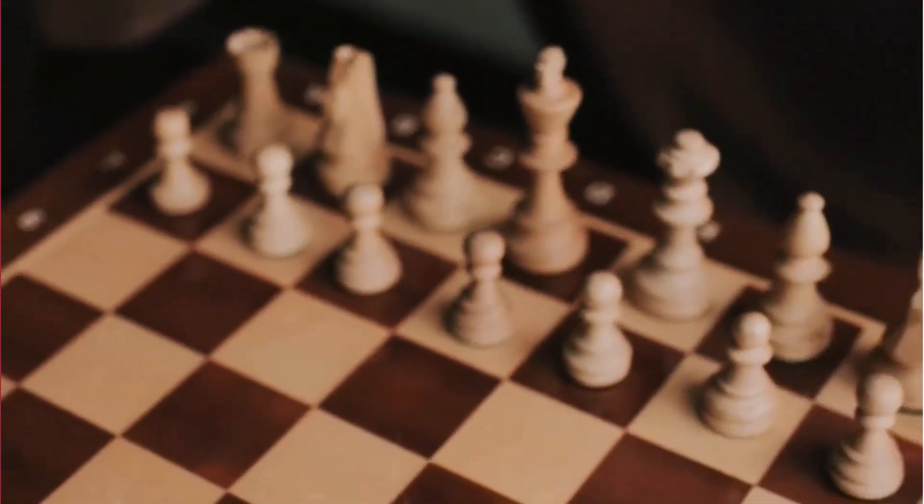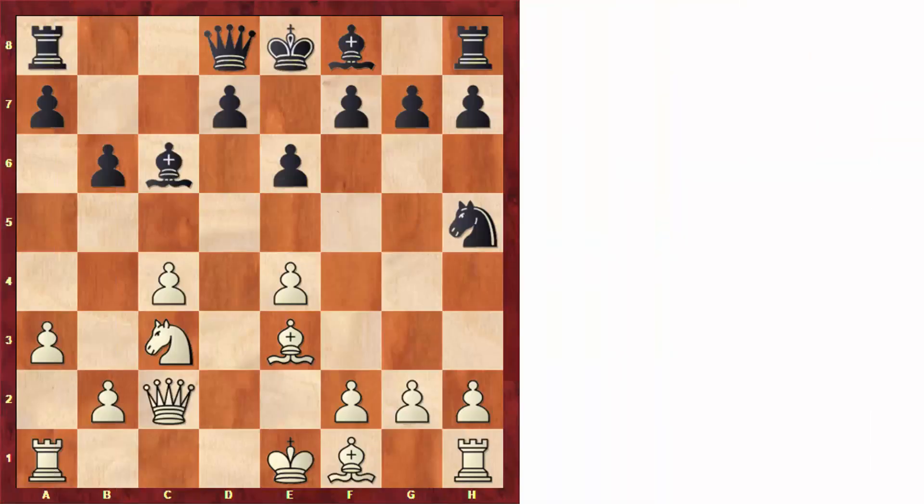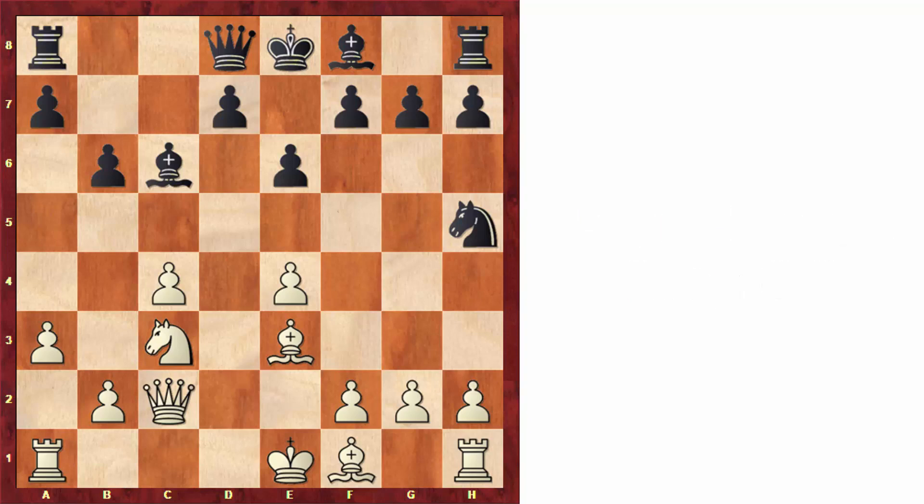Hi everyone. Today I'd like to discuss what is arguably the most important idea to avoid making big mistakes in your games. The idea is to not have undefended pieces, which we also call loose pieces. This idea is summarized in the well-known phrase: loose pieces drop off. But I want to dig deeper, because very often this concept applies not just when defending a bad position, but as a general idea to improve your position or even when you attack.